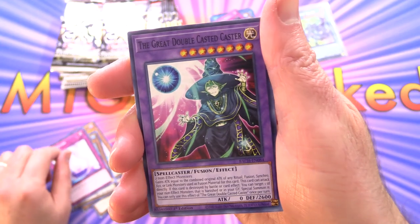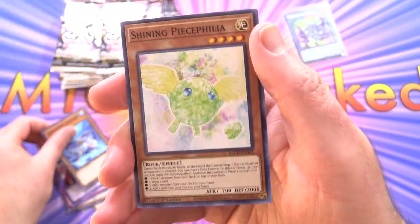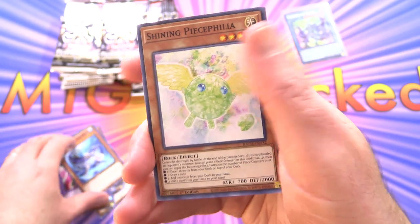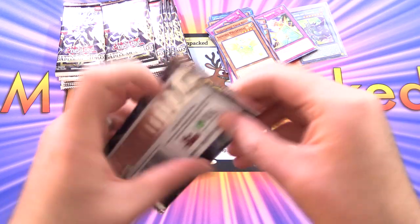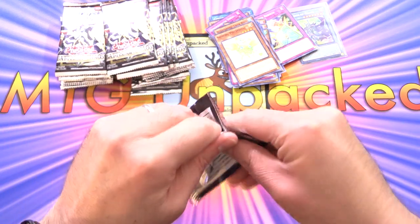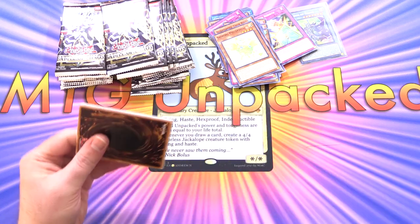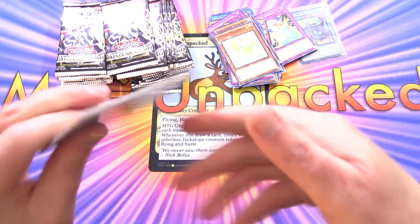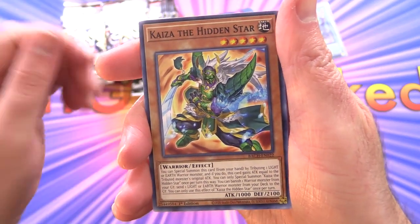Smile Potion, The Great Double Casted Caster, Submaride, Tuoride, and Shining Peacephilia. Like I said, the previous box we got a collector rare — if you missed that video, link in the corner to the complete Yu-Gi-Oh playlist. We have Kaiser, The Hidden Star, end of the line.